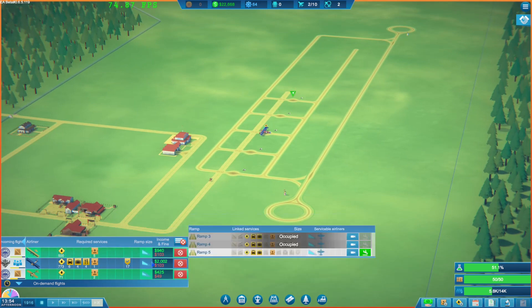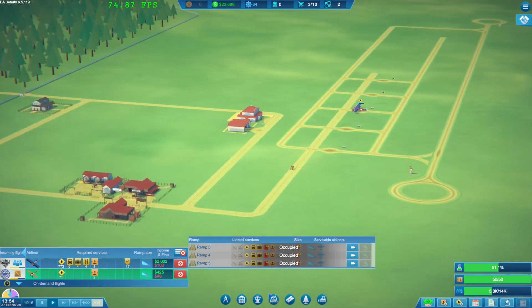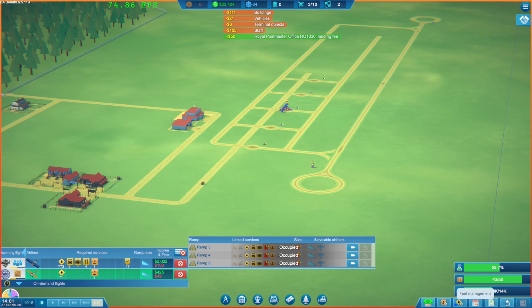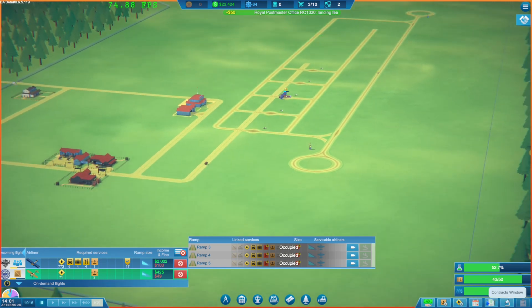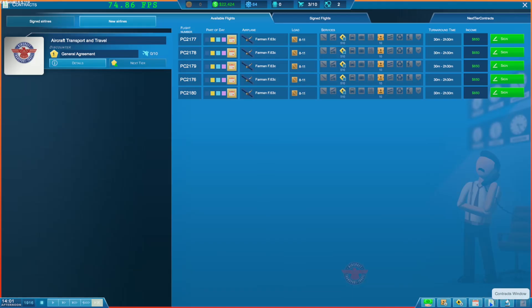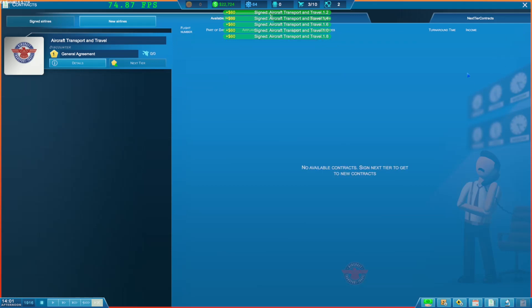Let's get ramp four and ramp five assigned. We'll speed it up to at least three times speed - we're expecting our first scheduled flight at about three. We need to fill up our schedules, so let's go to contracts and sign all available contracts. We'll sign the next year to get new contracts. Once we've done a few flights, that's where we go.